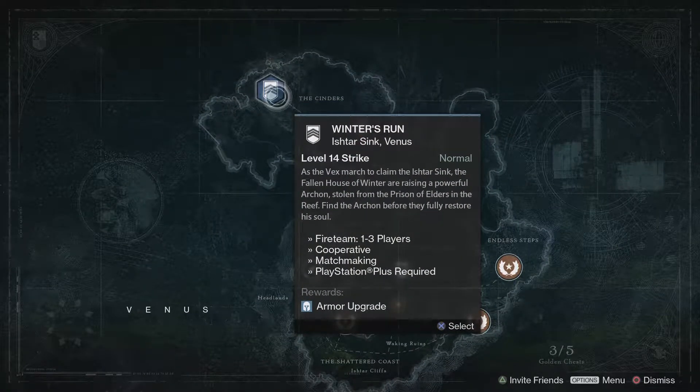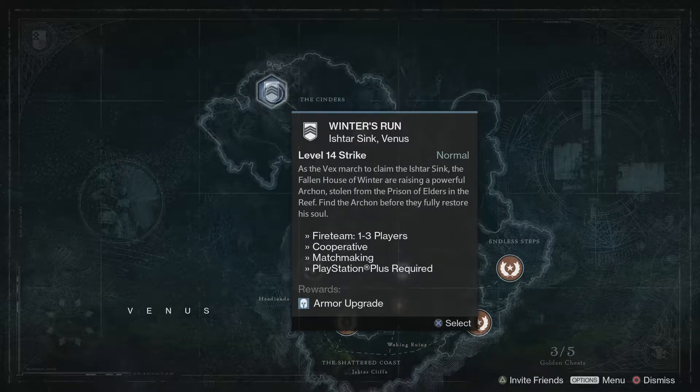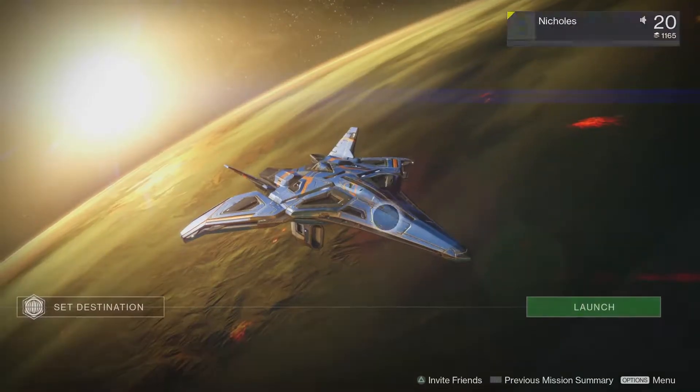Winter's Run: as the Vex march to claim the Ishtar Sink, the Fallen House of Winter are raising a powerful Archon stolen from the Prison of Elders in the Reef. Find the Archon before they fully restore his soul. It's probably one of my least favorite strikes but it's not too bad. Here we can get an armor upgrade — let's jump to it.